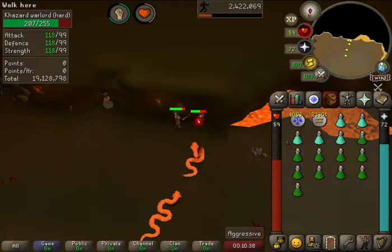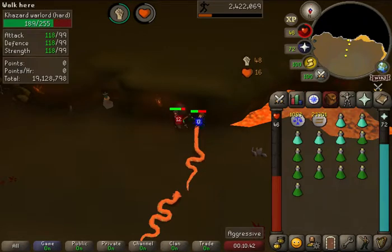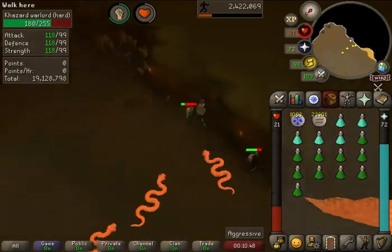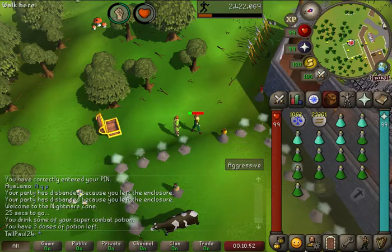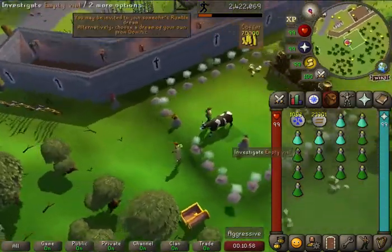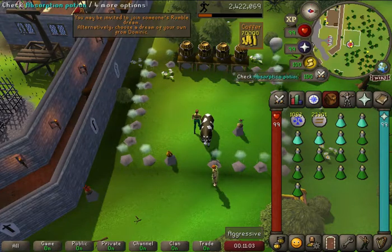I can't believe how high I'm hitting right now — that's what you get when you get 99s. Now, if you die in here, you lose nothing. You actually wake up feeling refreshed. Pretty much what the points translate to are your absorption potions and your overload potion.